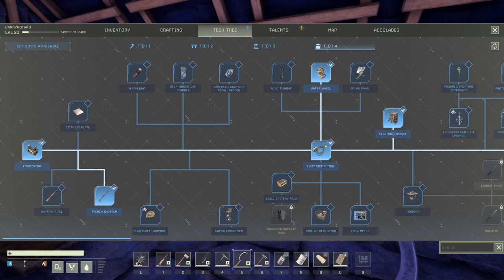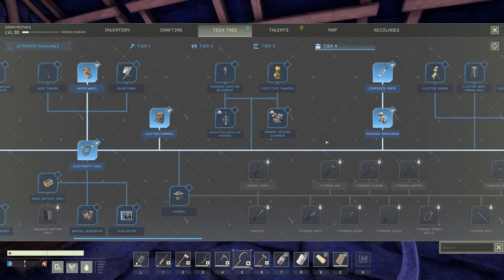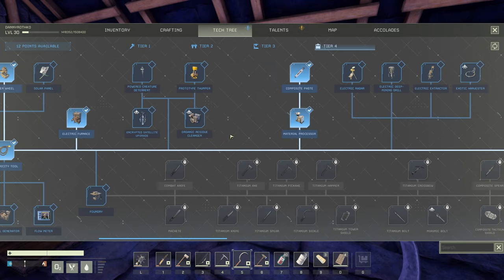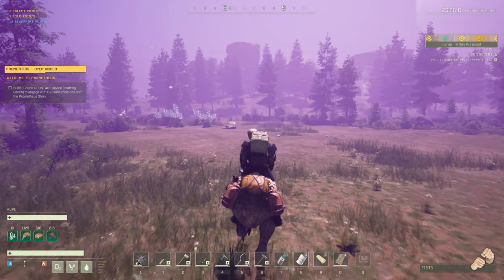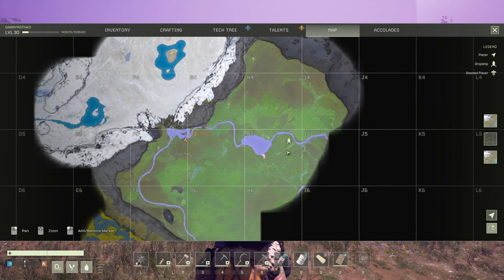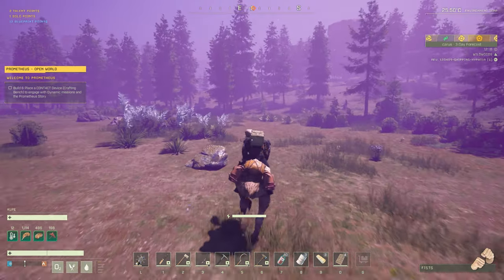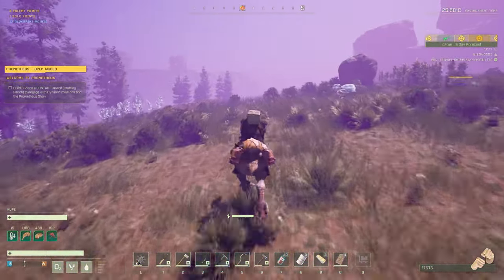So we have a lot to work for right now. First things first, we're going to have to work on the materials for the electric furnace, materials processor, and kind of work our way towards getting this chemistry bench and organic residue cleanser all set up. With all of that in mind, I am actually going to return to the area where my drop pod landed — somebody in the comments let me know there are actually a few caves out in this area. I haven't been to these caves before, so let's head over and see if we can find them and get a ton of the resources we need.